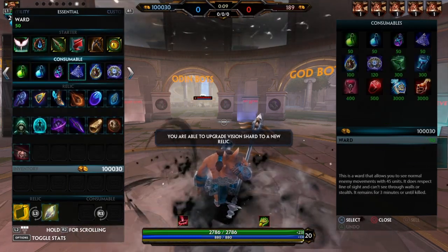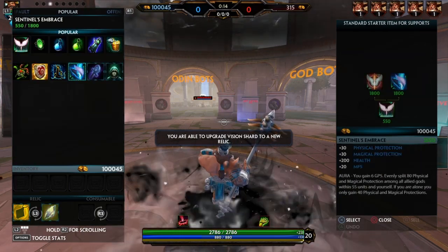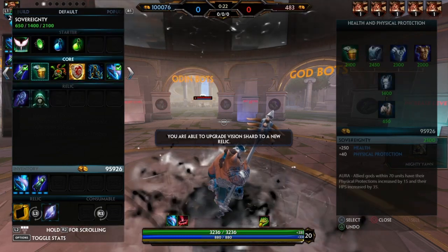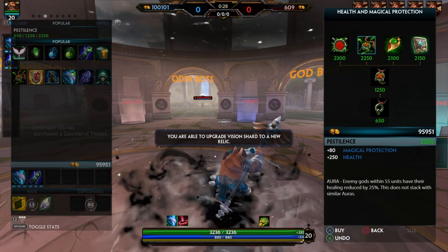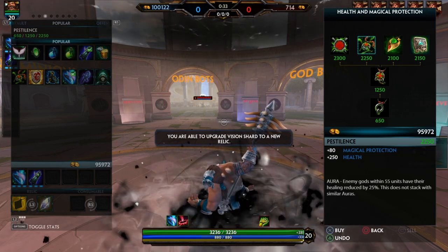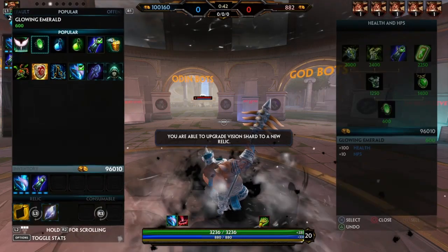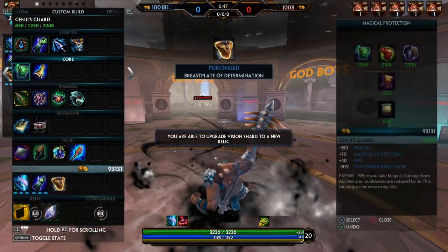I'm gonna show his two main builds — his DPS build and his support build — because support is nuts right now. So of course you build Sentinel's Embrace, that's just facts. You always build Gauntlet — Gauntlet's nuts. And then after that, depending on what you're doing: if you need pure anti-heal you do Pestilence, Divine.